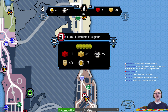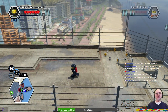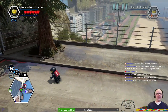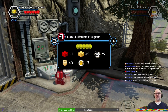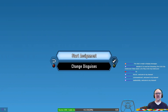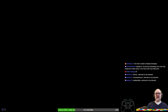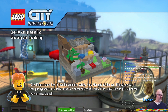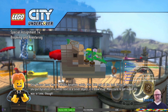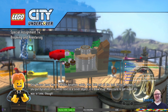All we need now is one more character token in Blackwell's Mansion. So if I'm not mistaken, this is Blackwell's Mansion. Let's do it. Start assignment. Wow, so we wasted half an hour looking around the city and then the character token was up here.